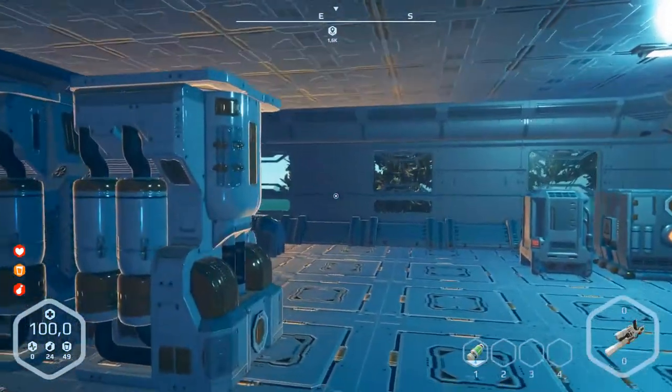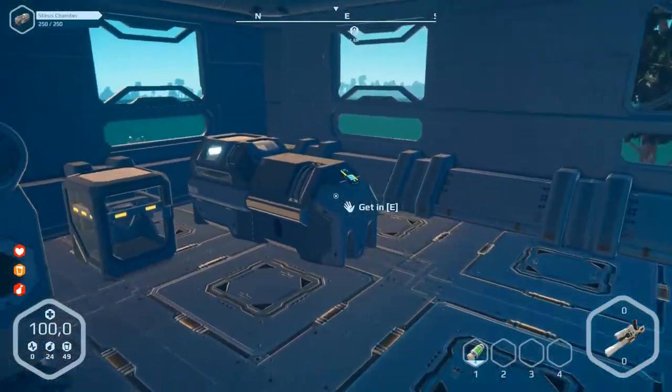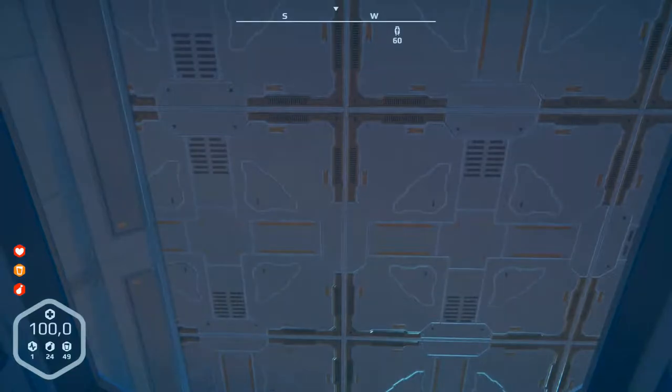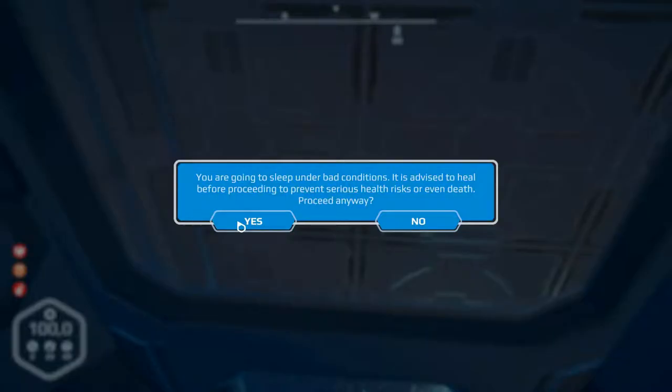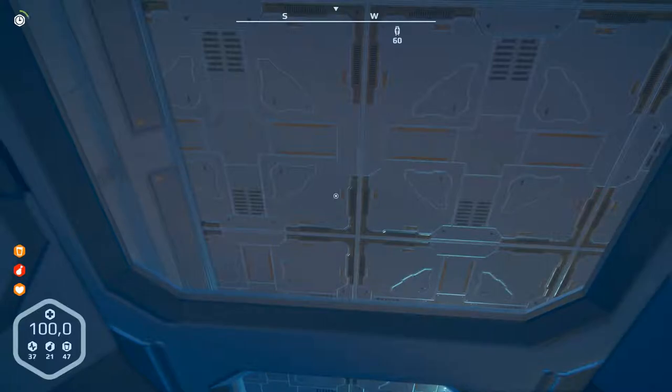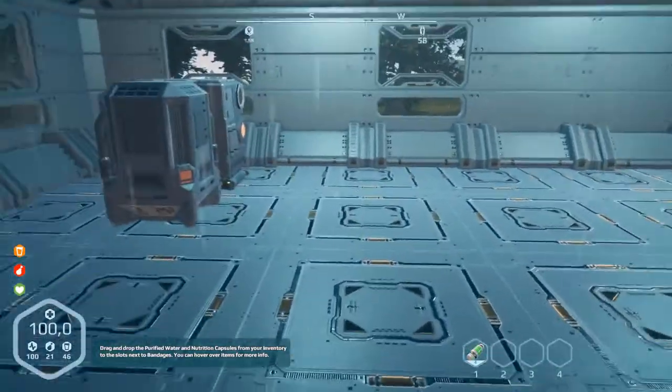We've got no stamina, so let's go first into our unit and rest. You're becoming tired. You are well rested! Great. Exit and run outside.